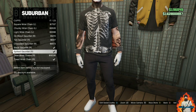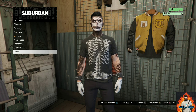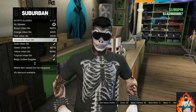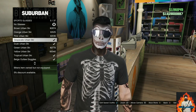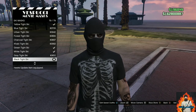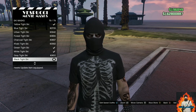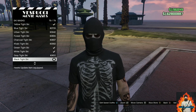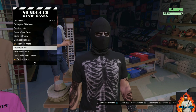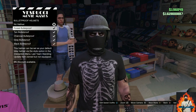Now make your way over to the glasses section, go to Sports Glasses, and purchase the Grayscale Urban Ski. Then make your way over to the mask store, find the category called Ski Mask, and purchase the Black Tight Ski. After that, move over to the left side of the mask store, find the category called Bulletproof Helmets, and purchase the Black Bulletproof Helmet.